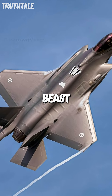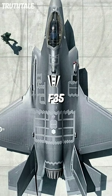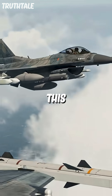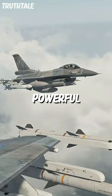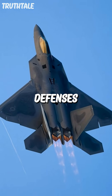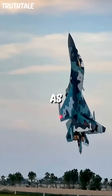Why does the F-35 have beast mode but the F-22 doesn't? Beast mode is when the F-35 loads up with extra missiles and bombs on its outside pylons. This makes it less stealthy but way more powerful. The catch? It's only used after the enemy's air defenses are down — like on day three of a war, when stealth isn't as crucial.